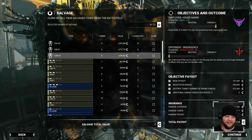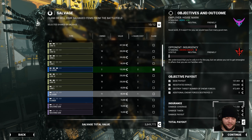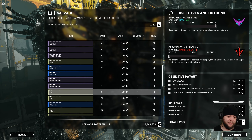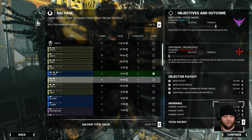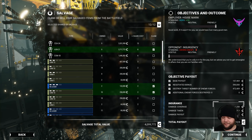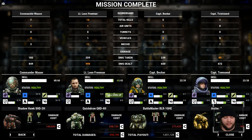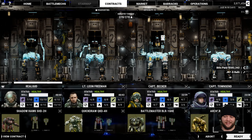We're one salvage point shy of getting a Cicada, which would have been nice. So instead I'll take the Assassin here and take the medium laser to replace the one that I lost. We don't have the capacity for a LERM 15, so I'll go for the LERM 10. The Shadowhawk is not really my cup of tea. Maybe one of our AI pilots will do better with it — I do think it's good for providing support fire with the LERMs, but I don't think it actually is that great.